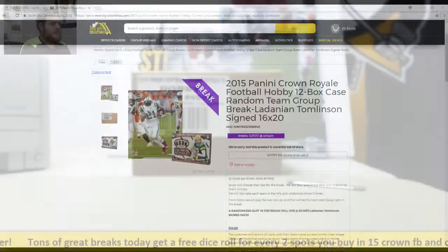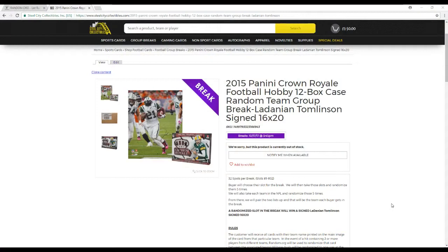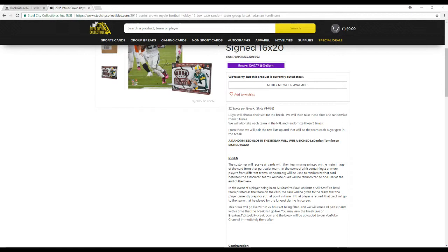32 slots on the break, slots 1 through 32. Buyers will choose their slots on the break, but then we take those slots and randomize them five times, as well as take each team in the NFL and randomize those five times. From there, we'll pair up the two so every buyer's team on the break is assigned.